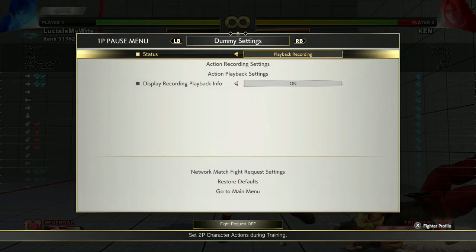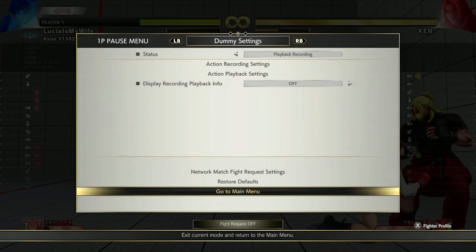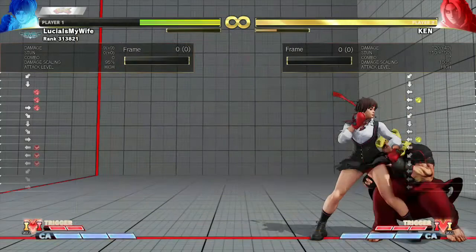The second thing you need to learn is okizeme — at least the throw. About the same timing you use the punch, you'll have almost the same effect. So the three things a new player should learn are: one combo, one okizeme setup, and you need to learn the throw timing. The third thing is: when your opponent makes a mistake by using a shoryuken, how you can punish them.